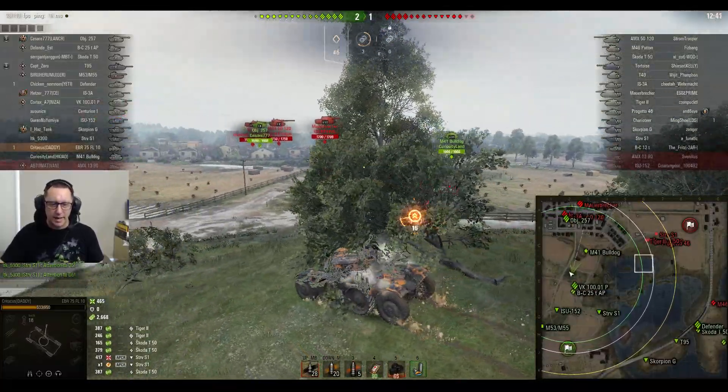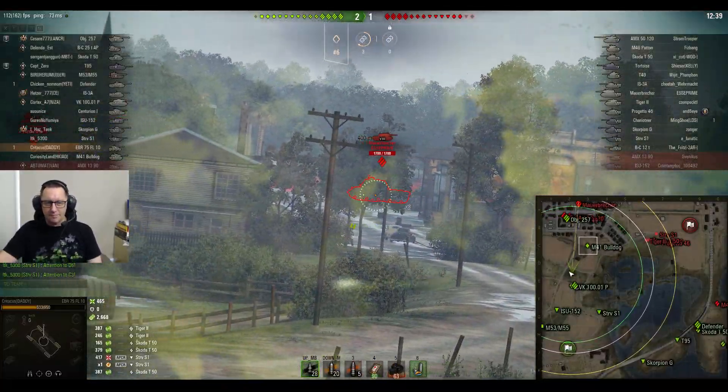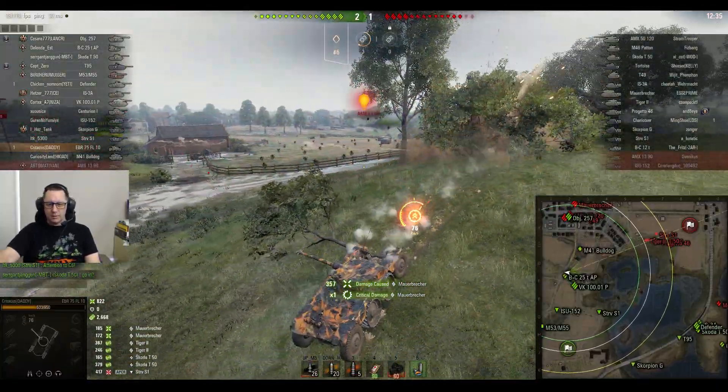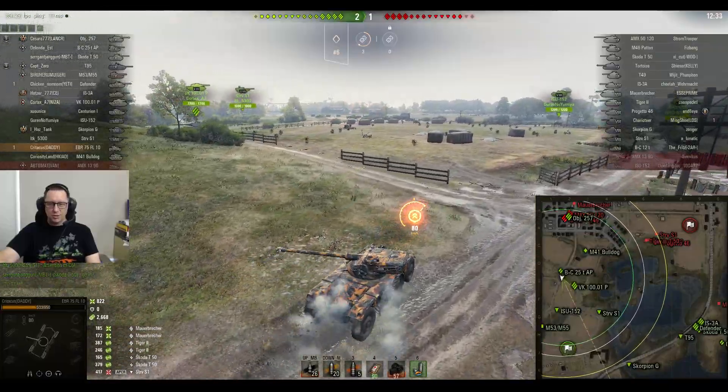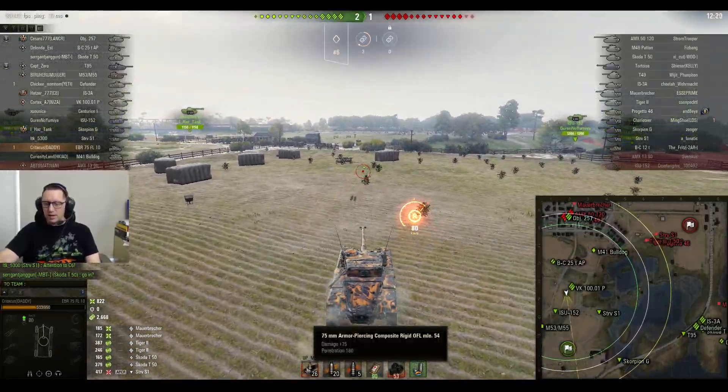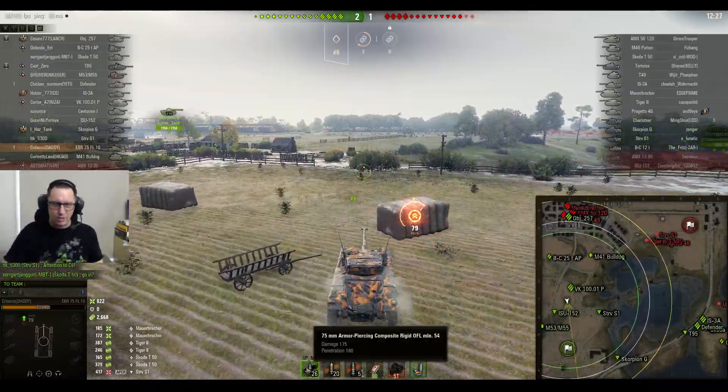Criticus from DaddyClan in the Panhard EBR 75 FL10. Finds a Maubracker, puts two shots into him, then takes off using the boost. It's also got a boost feature, folks. Let's have a look at the ammunition for this bad boy.